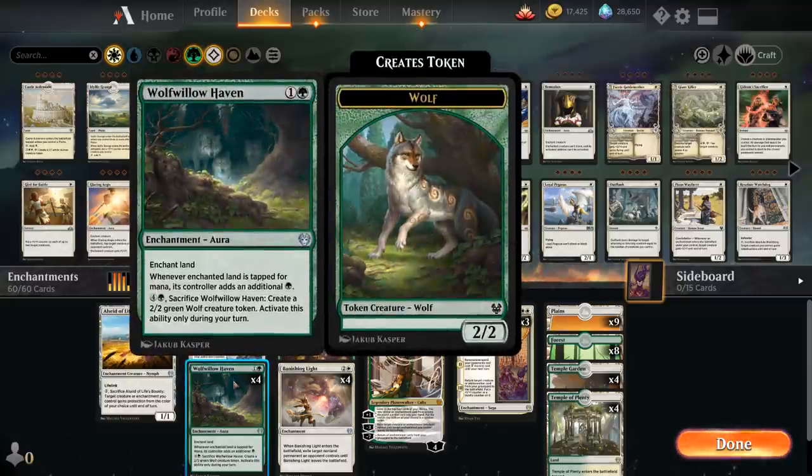We've also got the full playset of Wolfwillowhaven as a nice 2-mana ramp card — it enchants one of our lands, which then taps for additional green mana. You can also later sacrifice the haven to make a 2/2 wolf token on your turn. We can potentially tap the Wolfwillowhaven for mana the same turn we played it, so it can essentially cost a single mana in some turns, making it a very cheap way to trigger Constellation.